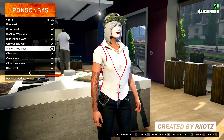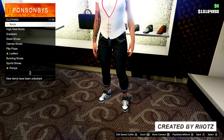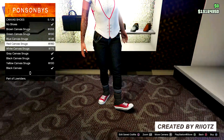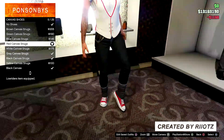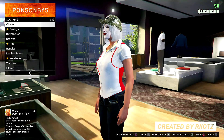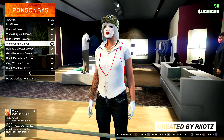Once you're done with that, you want to go over to shoes and you want to go to canvas and select the red canvas shoes. Then you want to go all the way to accessories and go down to gloves and apply the white cotton gloves.